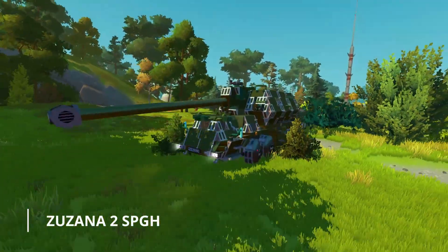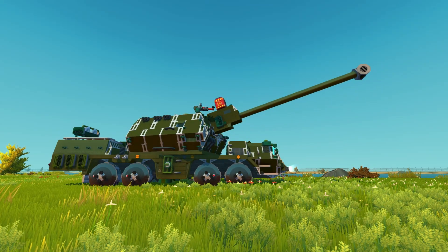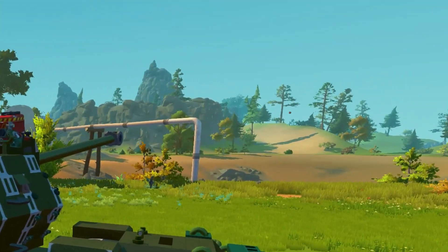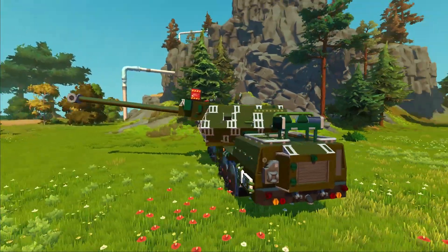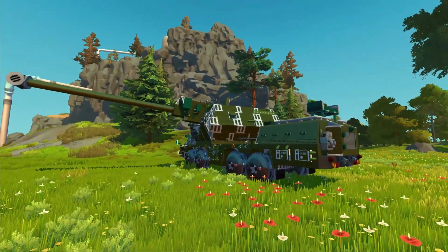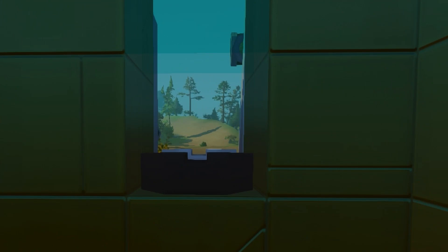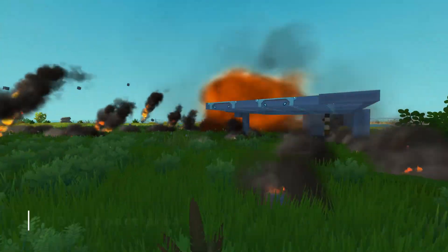Starting at number one we have the Zuzana II self-propelled gun howitzer. This massive vehicle can shoot two large explosive canisters up to a kilometer away with great precision. It's capable of destroying any targets, especially things like bunkers, tanks, or buildings.